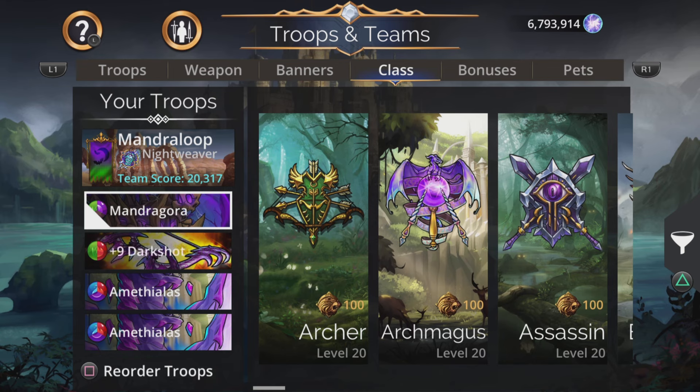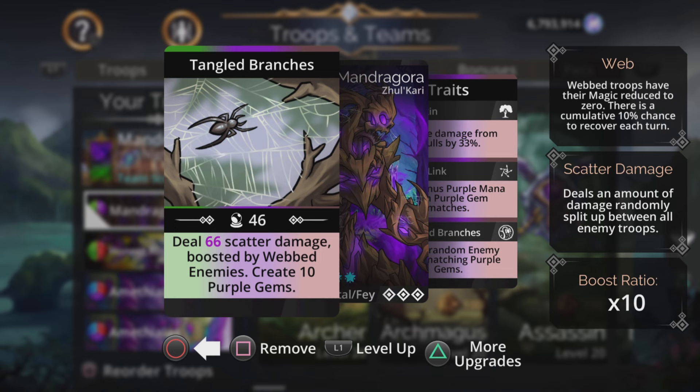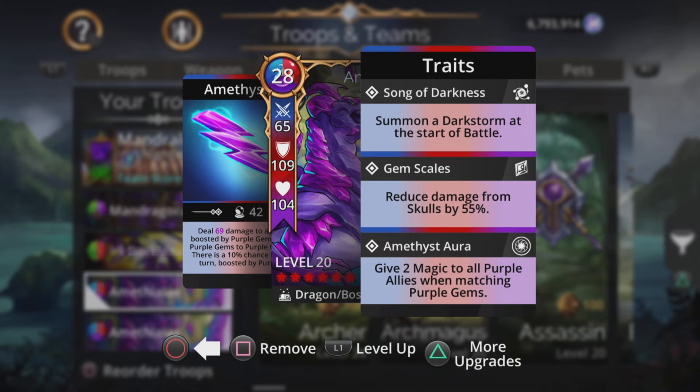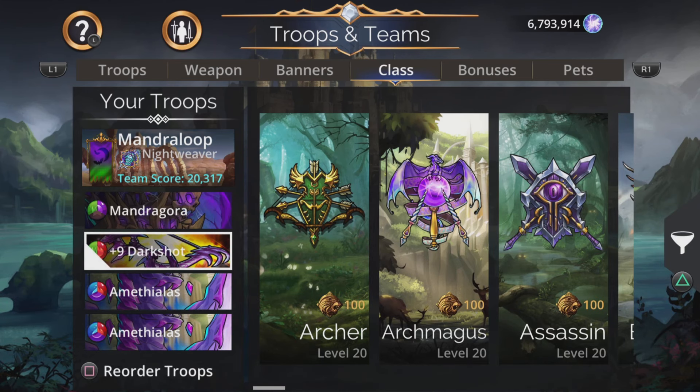This second team is not as safe as the first team, but it is a lot more aggressive, and it can actually grow in power at the same time — which for me is Mandragora's main weak point, that low scatter damage. But we can boost it. A lot of people will have double gem dragons because of getting duplicates when trying to craft a diamond Tina. This gives two magic to all purple allies when matching purple gems, so with two of them that becomes four magic to all allies when matching purple gems. Mythialis also starts a dark storm at the start of battle, which is purple, and has a chance for an extra turn as well as creating giant purple gems to boost mana gen really quickly.